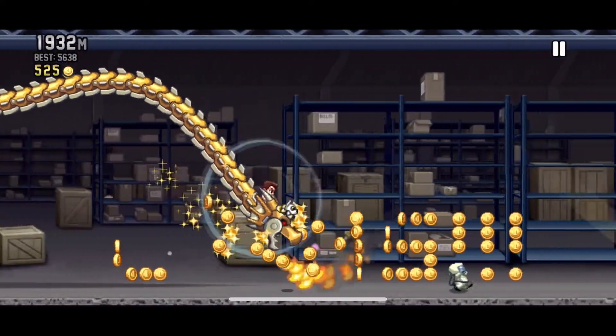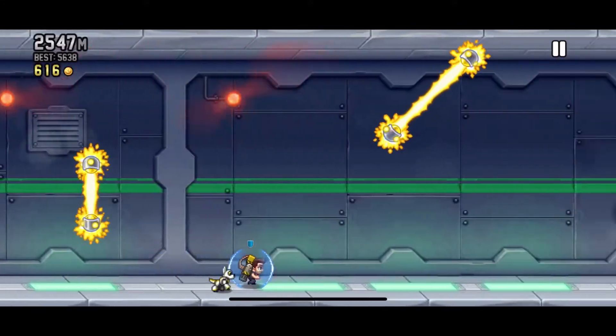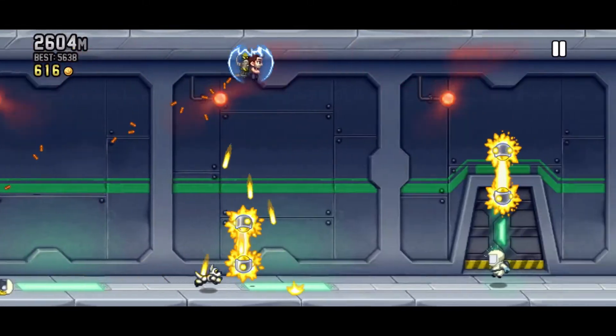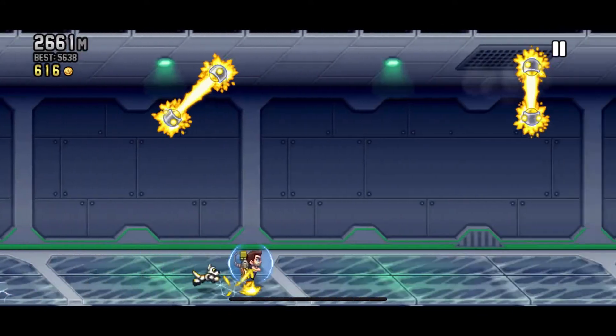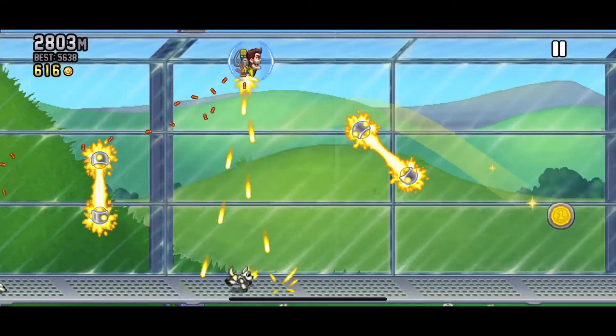Number 2: Shield. As simple as it gets — the shield gives you an extra hit, and can be upgraded to give you more hits. It's a great help in the heart of levels, but it's the only in-level power-up that keeps obstacles active instead of deactivating them.